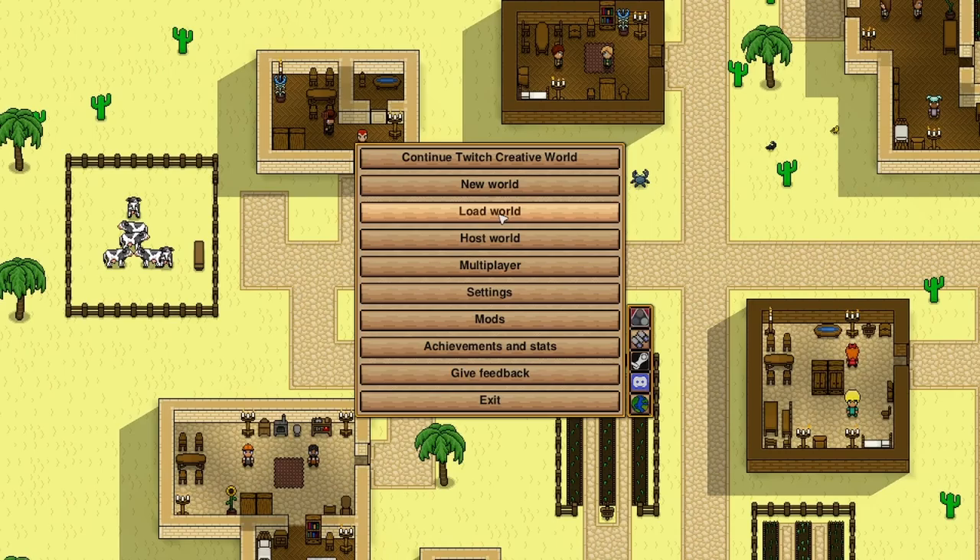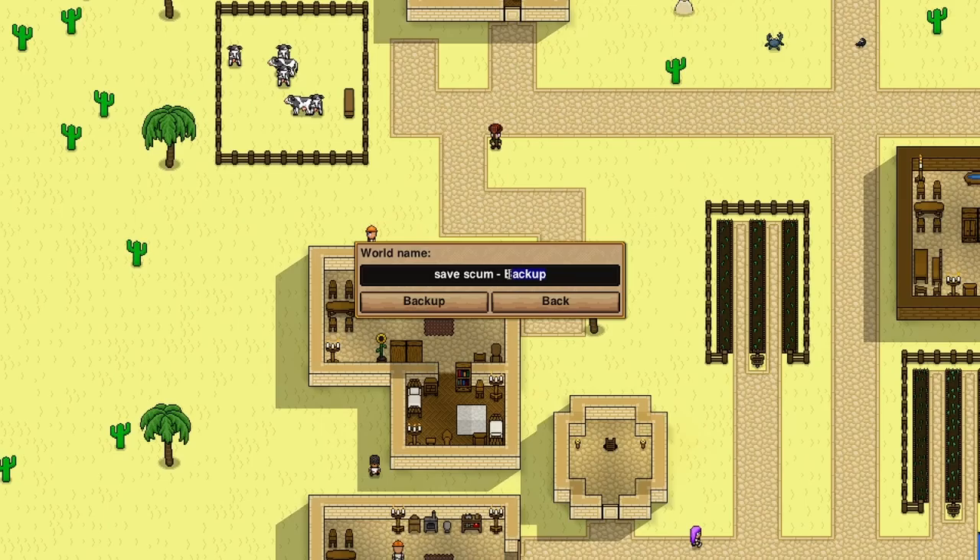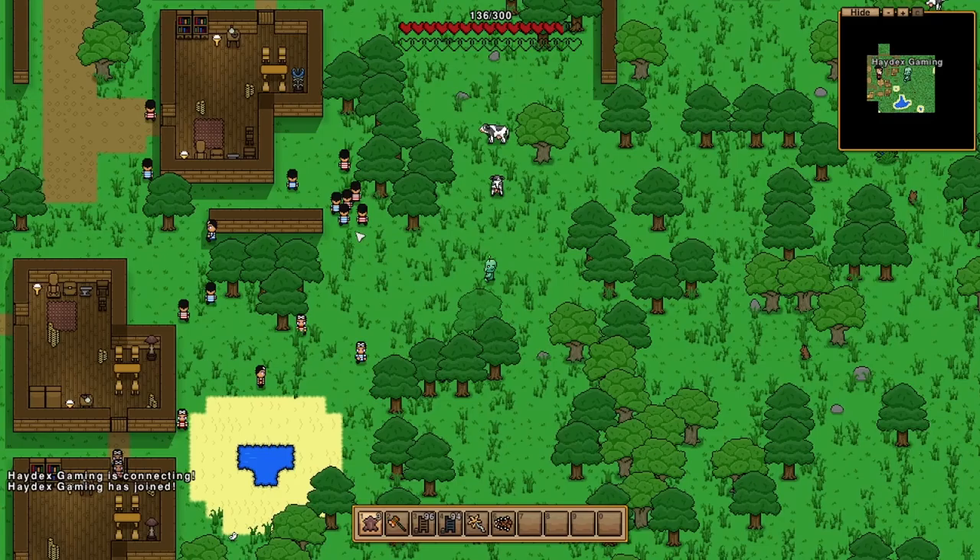Number nine: you can save-scum enemy drops by saving before you kill them, making a backup of your world, then spawning in and killing them again to obtain the drop you want. This is useful when trying to get items dropped by pirates, as they do not spawn after defeating the pirate captain, or if you are trying for a certain drop from a boss.